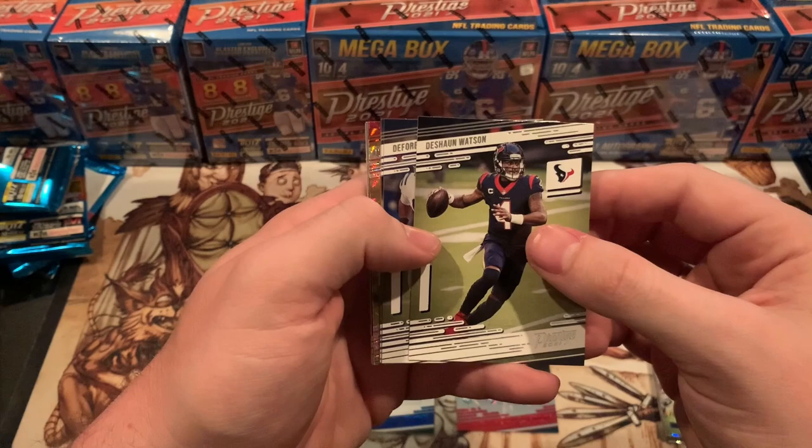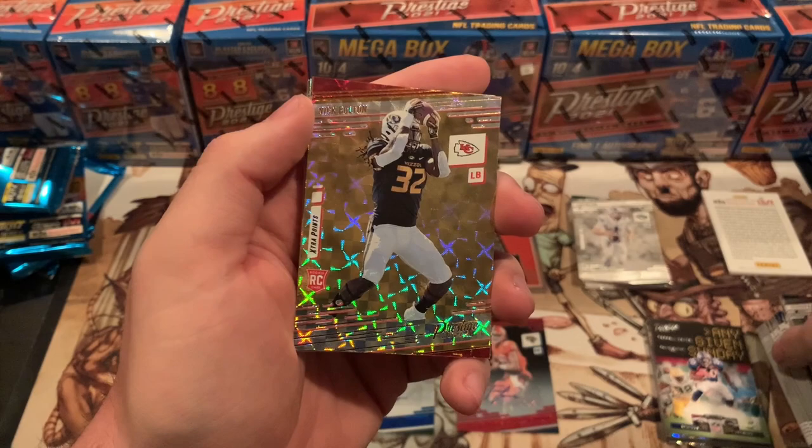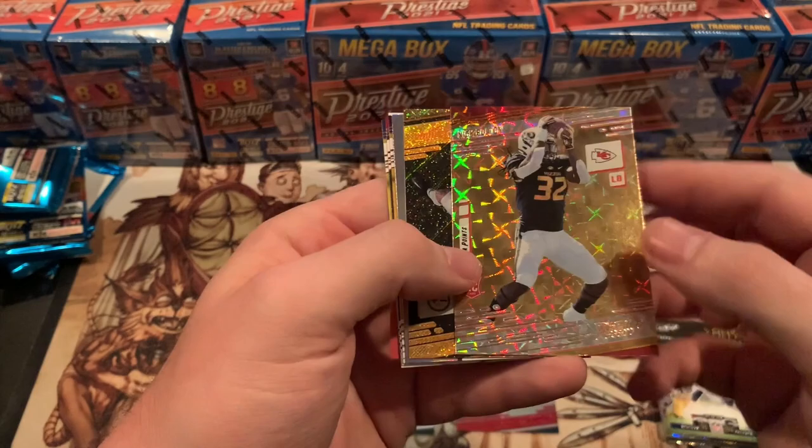Deshaun Watson, DeForest Buckner, Sam Darnold, Kareem Hunt. Rookie — Nick Bolton! Nick Bolton! I think Kansas City's defense might be a little stacked with Nick Bolton. Nice little Nick Bolton there.